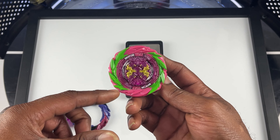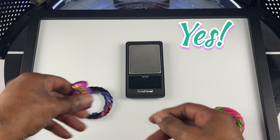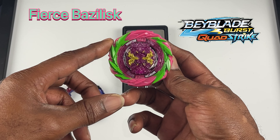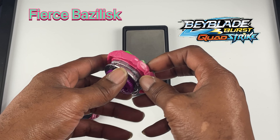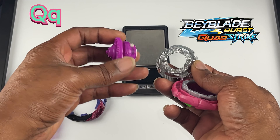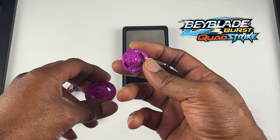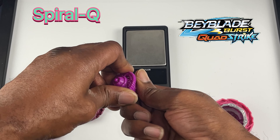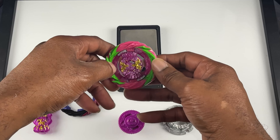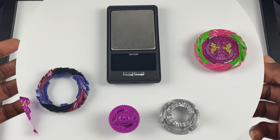Does this blade look familiar? Does this chip core look familiar? Raw and Genesis — this is Fierce Basilisk, and it's called Strike. It has what I believe is a QQ chip. I don't know what this driver or this armor tip is, but this looks like Sparrow for the main performance tip, since Hasbro wanted to give us a beyblade that looks similar to what we're used to.